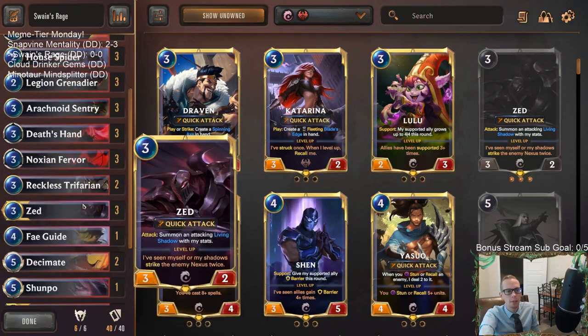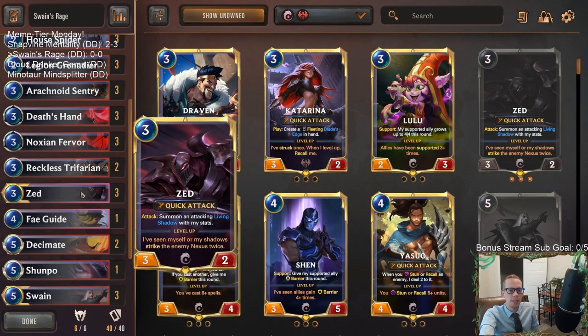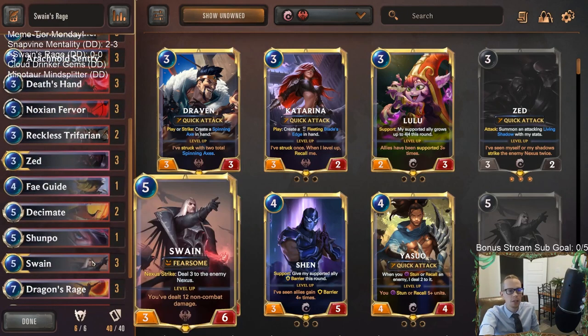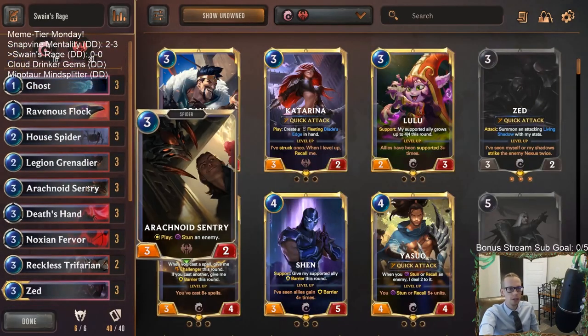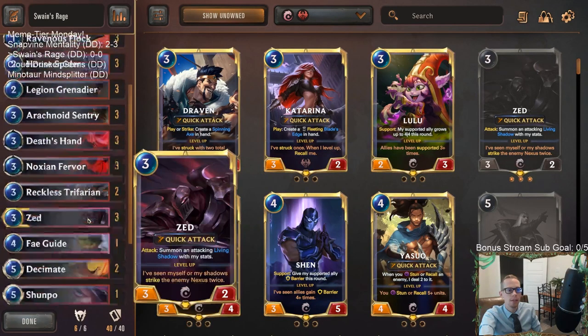Whenever Swain strikes the nexus — which Dragon's Rage triggers — Swain also does three damage to all enemies and the enemy nexus. So it's a great combination of Swain and Dragon's Rage with a leveled-up Swain. We're going to be pretty aggressive with some cool combos. We're a Zed deck playing Ghost to give our allies Elusive, also Fae Guide for Elusive. To level up Swain we have three Noction Fervor, three Ravenous Flocks, and three Death's Hands.